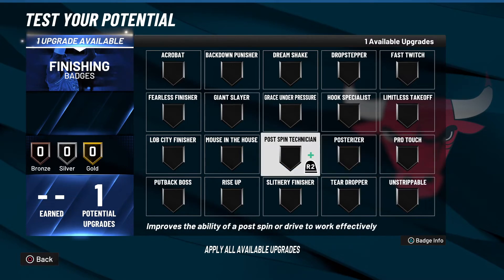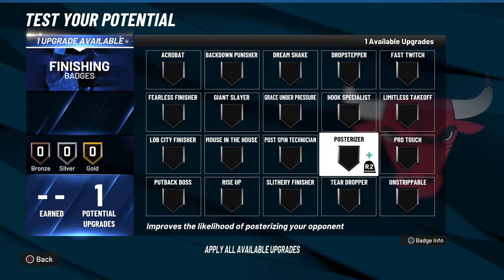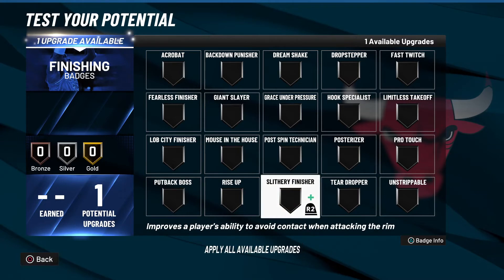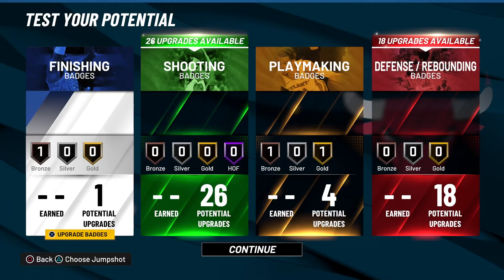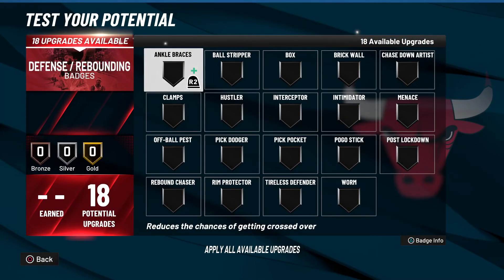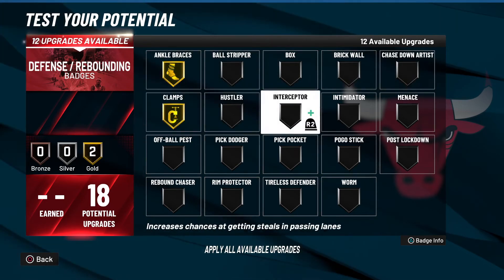With that one finishing point you can go anywhere — it doesn't matter. You could go with fearless finisher, acrobat, fast twitch, or even bronze posterizer to help you with the 65 driving dunk and finishing around the rim. Next to people with gold or hall of fame intimidator, a lot of those dunks will miss. I would probably go with bronze posterizer because with one finishing point, he'll often miss dunks without it — it's really 50/50.